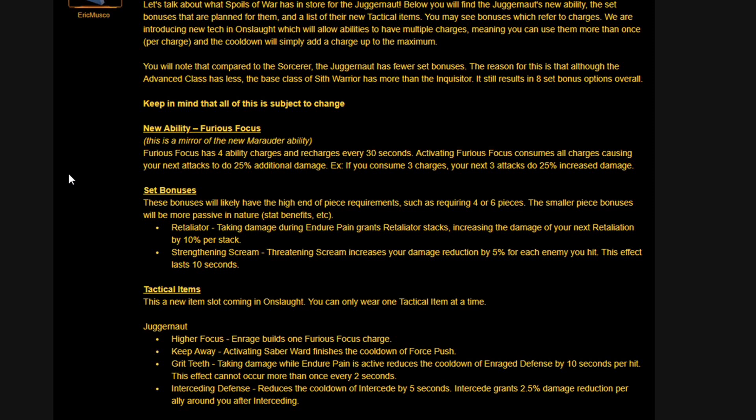He also notes that compared to the Sorcerer, the Juggernaut has fewer set bonuses. The reason is that although the advanced class has less, the base class of Sith Warrior has more than the Inquisitor. It still results in eight set bonus options overall, and as always, everything is subject to change.